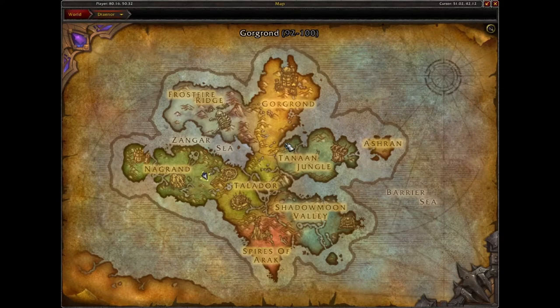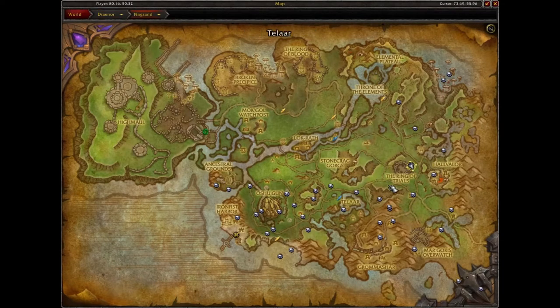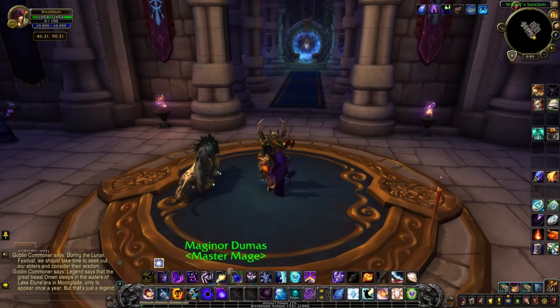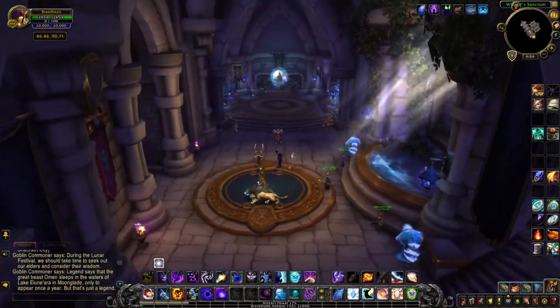Our adventure begins in Draenor — more specifically we're going to Nagrand in Draenor. Here you'll find Pepe hanging out near the Ring of Trials. Step number one is getting to Draenor. Since we're now in the BFA expansion, there's a bunch of handy portals that are available in the Stormwind Mage Tower.